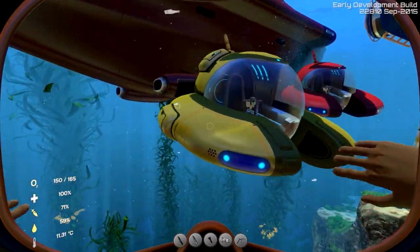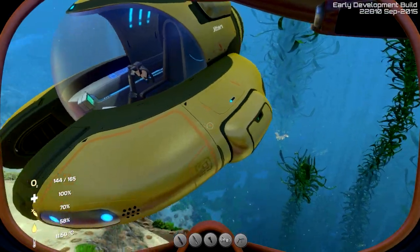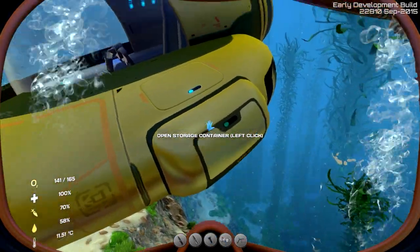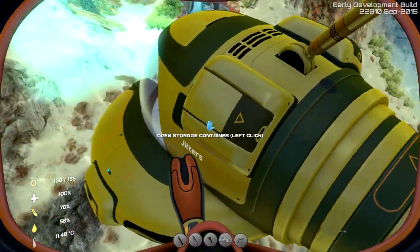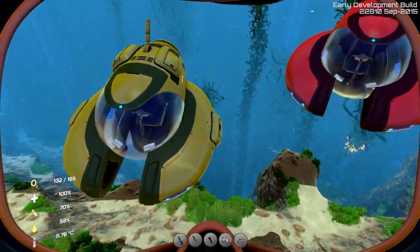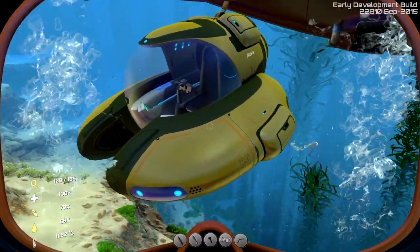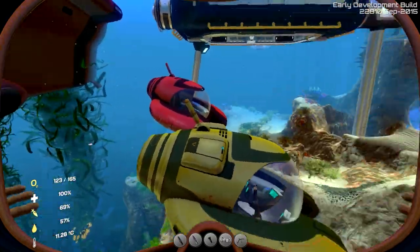There are storage boxes — you can put up to four storage boxes on your Seamoth. You can see here I've got one storage box there and one up here. They've added the animation and graphics for it. It looks really cool to have two storage boxes on the top and two on the sides. I made it green, so it almost looks like a little army Seamoth.